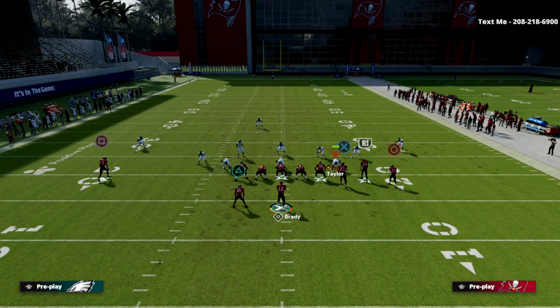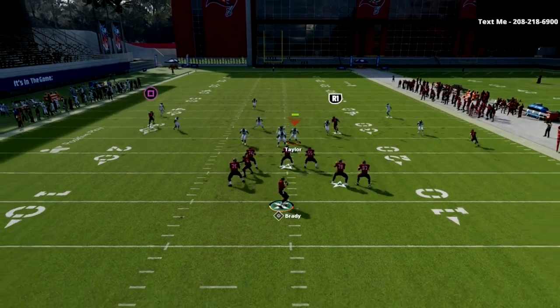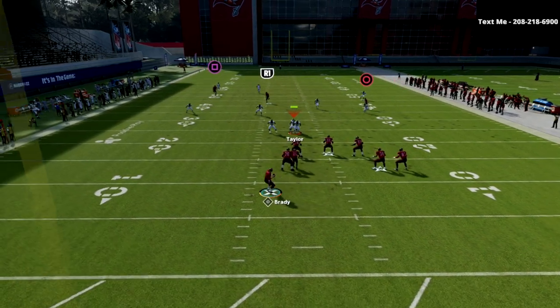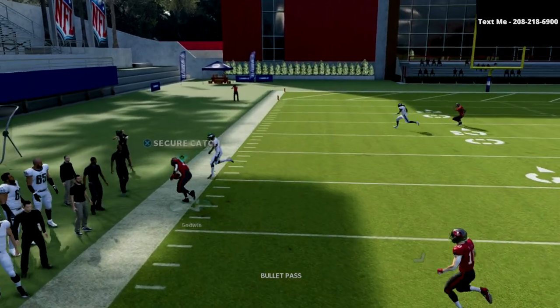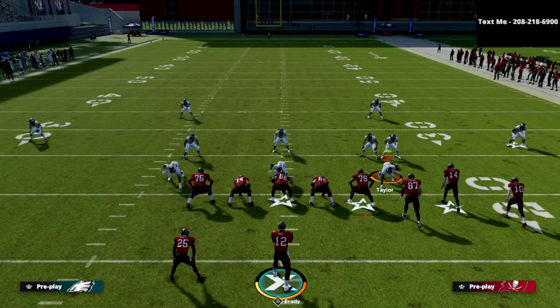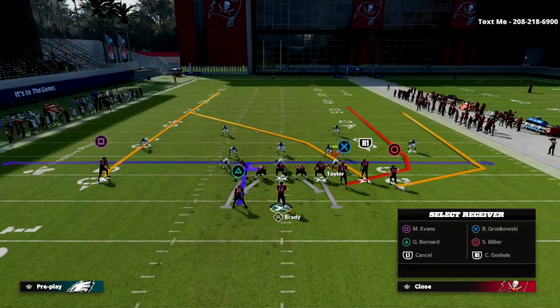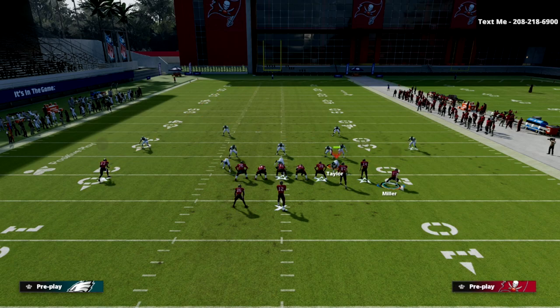Brady's — I wish they would give Brady gunslinger, but that would probably make it super OP to use the Bucks, even though they're already really good. Just pass it straight and see how deep that is — that's about a 45 to 50-yard dot over the top. Another way you could run this same kind of concept would be to do something like this.